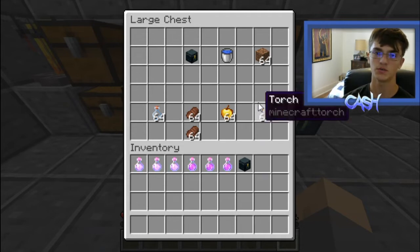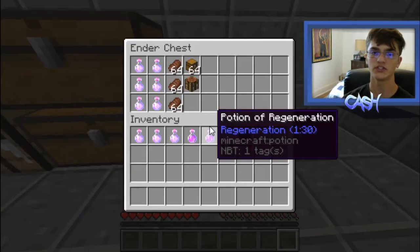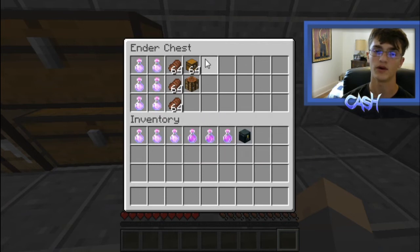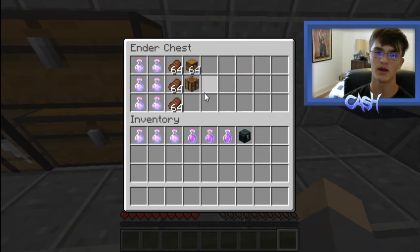The torches we will come back to later as to why we want those. For your ender chest, you want more slow falling and more food. For End Cities, you want to bring chests and a crafting table, and I will talk about those in a little bit.